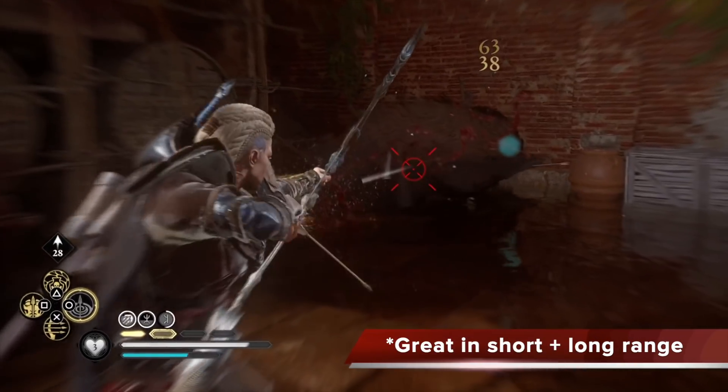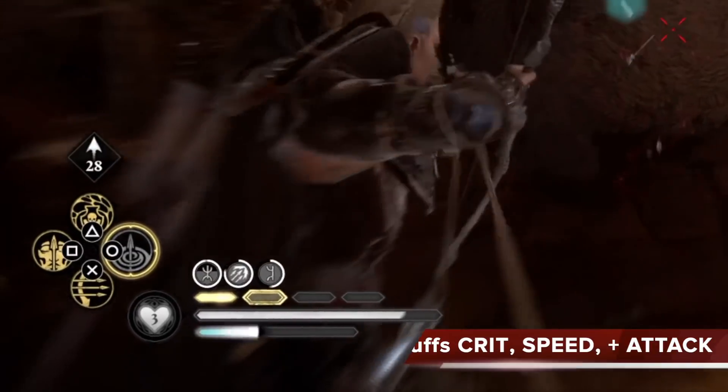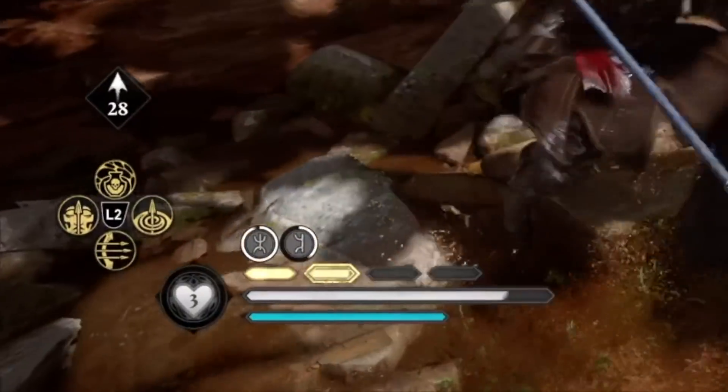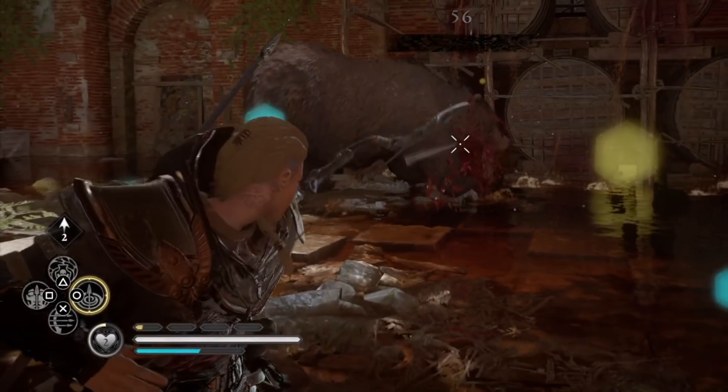This Viking build is good at long range with bows and is extremely deadly at short range with melee. This is because you're going to be using two of the best perks in the game from your armor and your skills. With this, you will never run out of resources, and you'll be constantly using your abilities and also constantly fueling up your stamina bar.